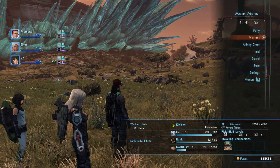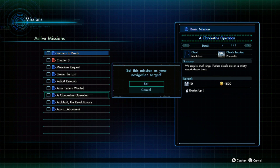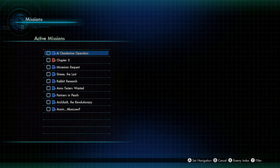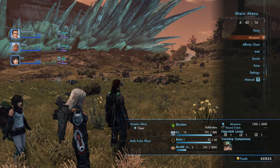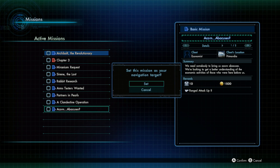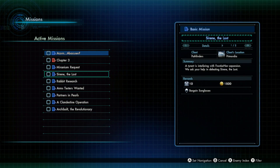Weapon research is out the west gate, so that's pretty far from here. I really wish I could look at where this stuff was on the map before setting navigation. Where do I find pearls? I think they're a collectible. Brush rings — probably a collectible too, that's nowhere near New LA. And Archibald the Revolutionary — he is way over there, that's too far for now.